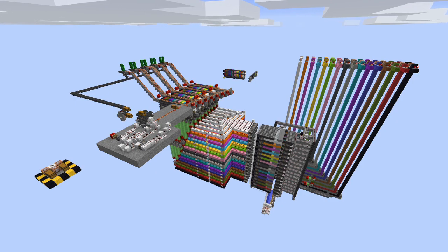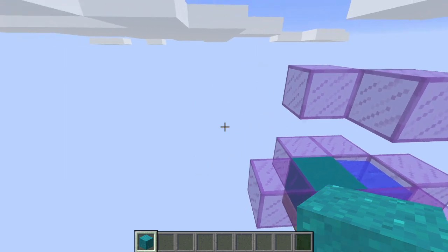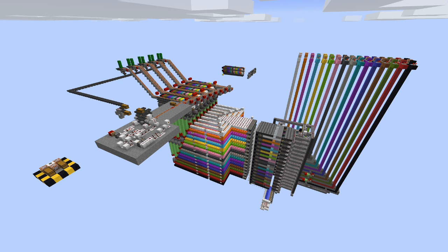We are in snapshot 17w6a where the new concrete powder blocks were introduced. Recently Mumbo did a video showing his printer where you can arrange blocks in a chest and it reproduces the image in the game using the new concrete powder blocks. But as he said it was a bit on the slow side, printing an image in around 16 minutes. So he challenged the community to create a smaller or faster design.